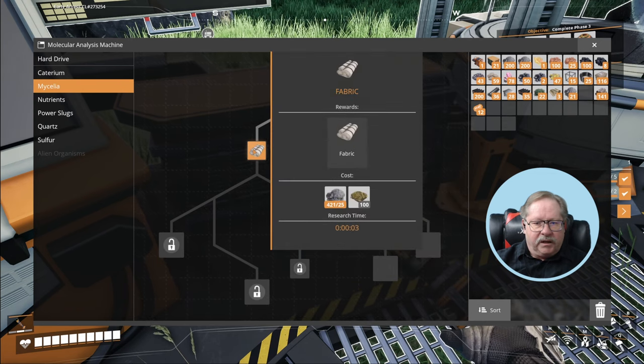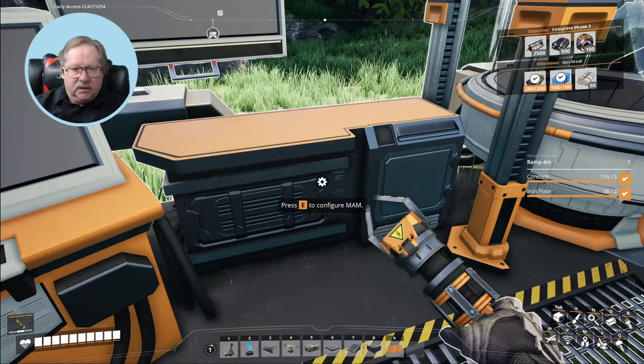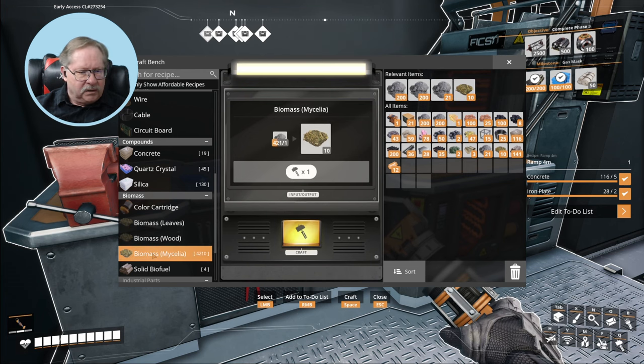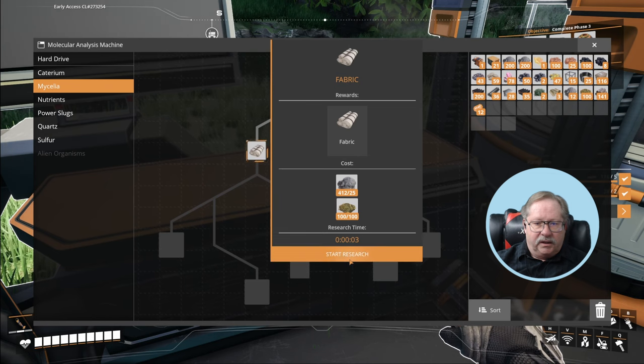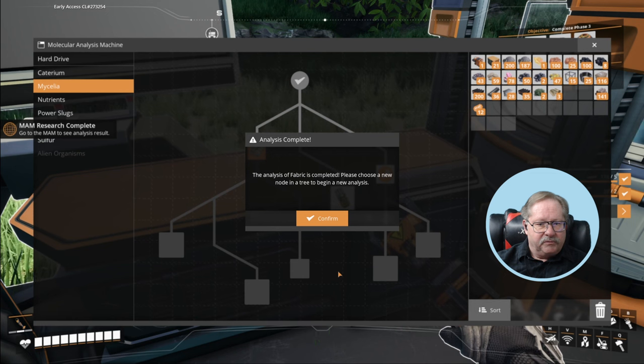There's the recipe — looks like I've got what it takes... oh shoot, I don't have a hundred biofuel. I need to find a hundred biofuel first. I can make biomass out of mycelia, so let's do that. Let's make enough just for the recipe. Yes, let's start the research. Good — we now have the recipe for fabric. Confirmed.